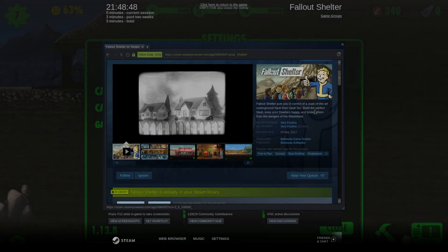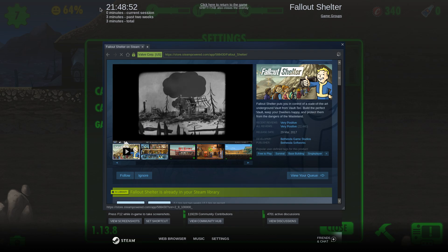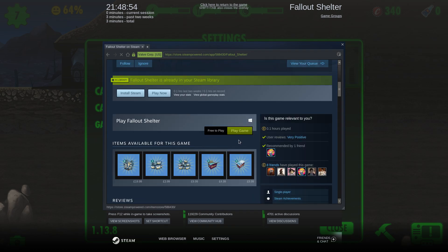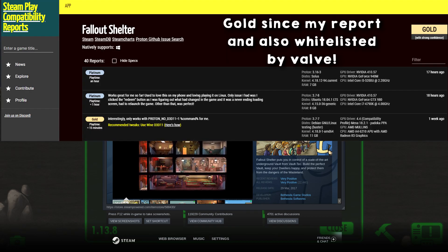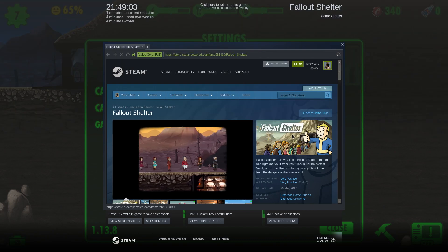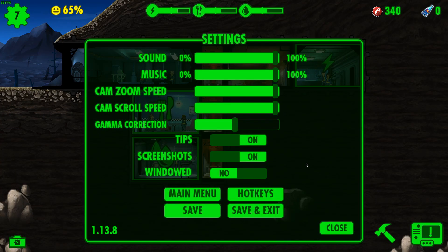Hey there ladies and gentlemen, welcome to another video game with Linux. This time around we're going to be showcasing Fallout Shelter, which is a free to play game on Steam. On the Steam Play Compatibility Reports it is classed as Silver, with a range of mixed reports, but for Steam Play it seems to run pretty damn good for me.